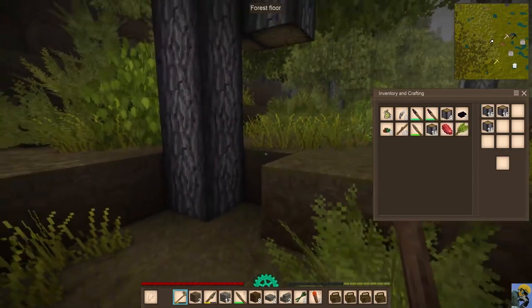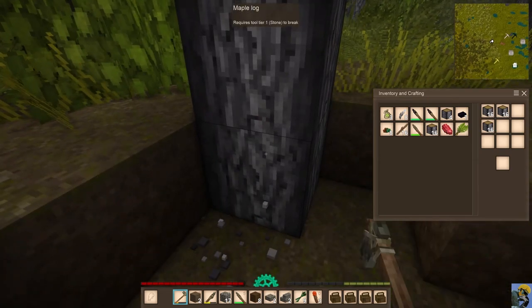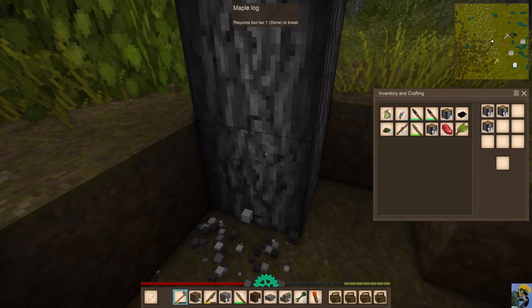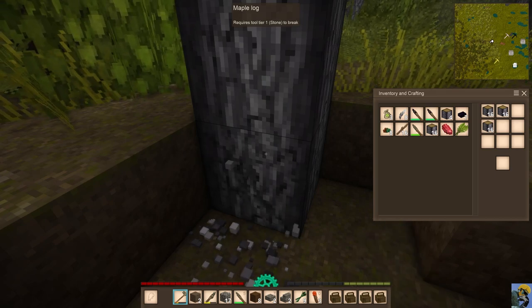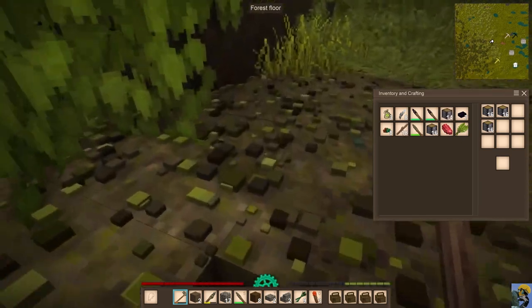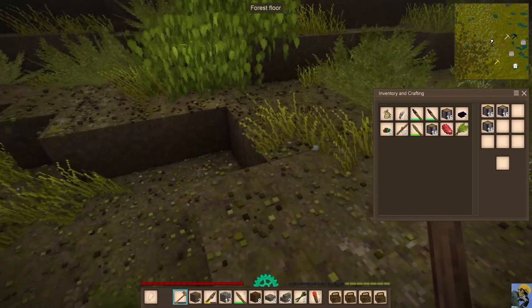Different types of lumber stack differently, so I always try to cut down the same kind of tree to help with stacking. Another tip: each wood type has a different color, so if you want a particular color for your building you can target a specific tree type.